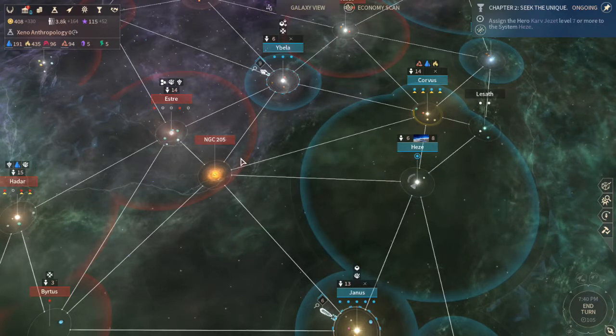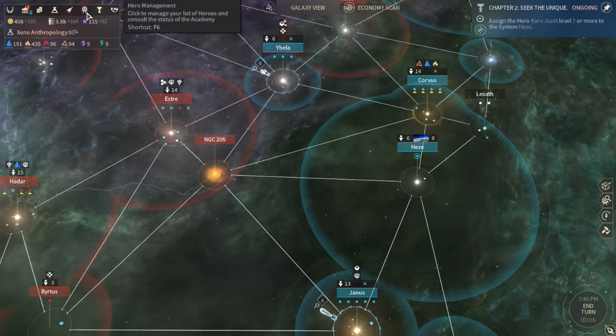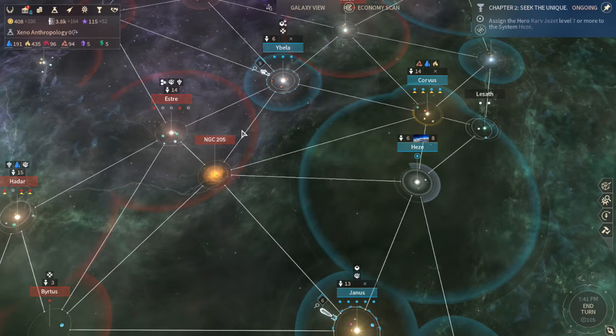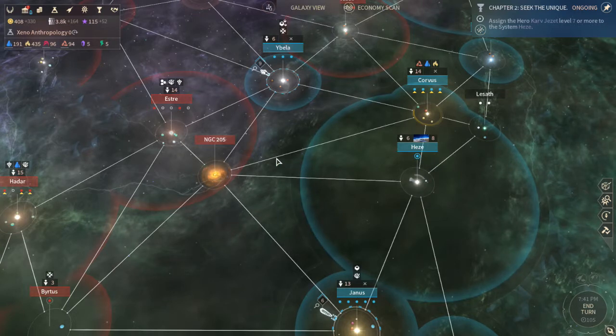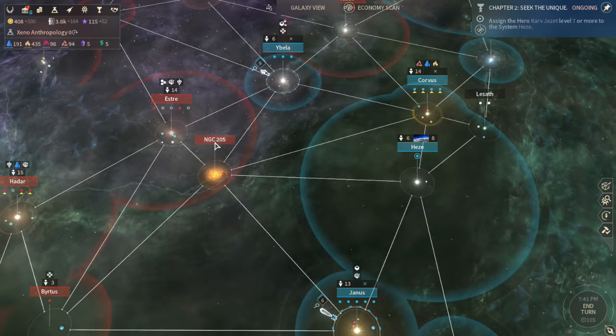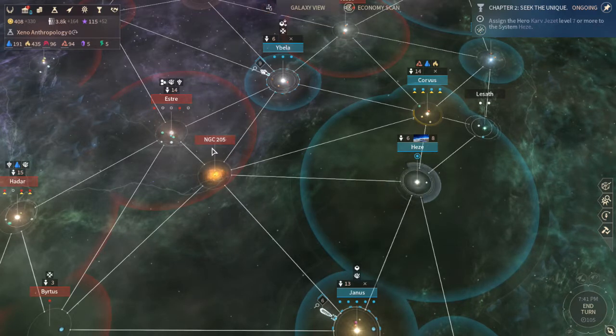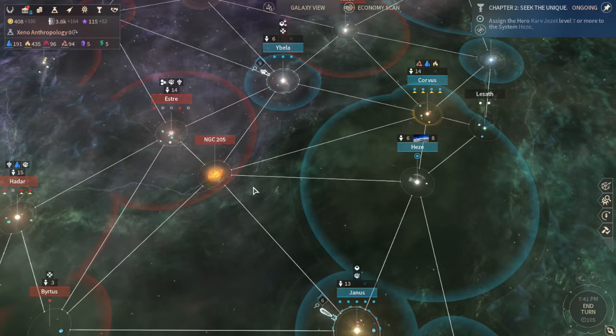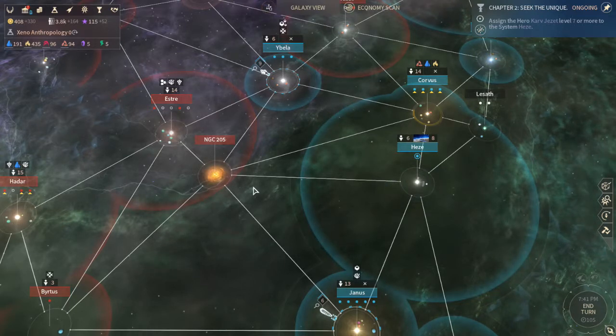Remember that before patch 1.4.9, you could suspect where they were by owning the academy and looking where their hero is, or knowing where the trade clearing bureau is if they made it in their home system - just the name of the node would appear. Both of these have been fixed, so you cannot suspect them by these two ways anymore - by owning the academy or looking where the trade clearing bureau is, you cannot know where their home system is. So we'll just have to detect them, and I will advance the game a bit and look for them.